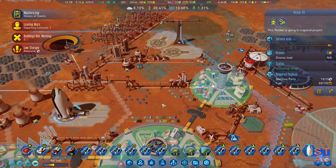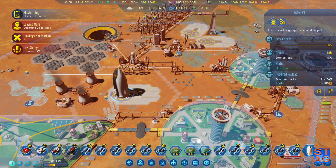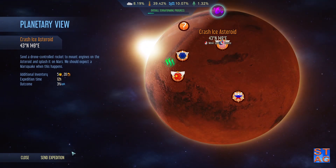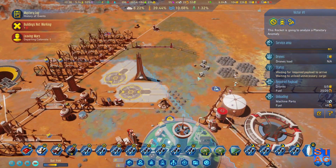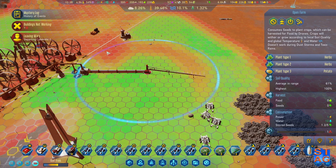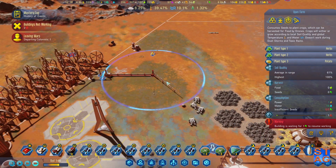Yeah, cancel that expedition — let's unload everything from them. Five drones, 20 fuel. Colonists are departing — you think you're leaving. They still have to unload everything before they can do that. My open farm is working — yay! Got some bad soil quality over here, hopefully that'll get addressed by the forestation plant. And we're out of seeds — yeah, that was going to happen very quickly unfortunately.